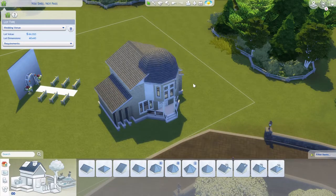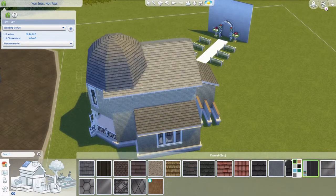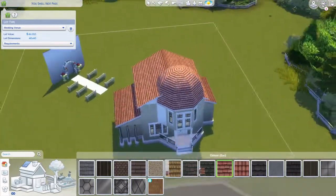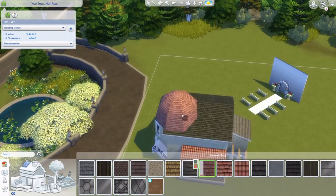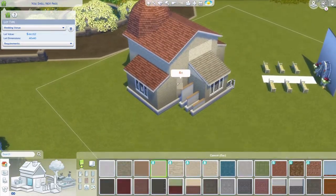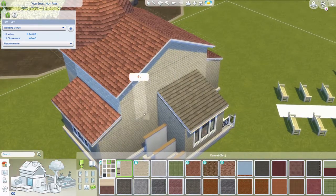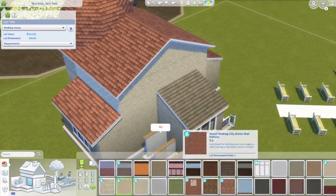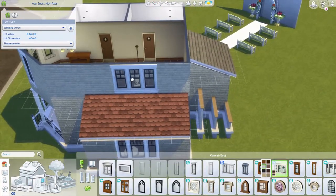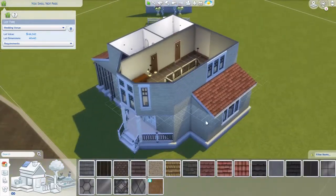I changed the tile to a Mediterranean or Italian-style — kind of a European look. I tried different bricks but I don't think I changed it. I used a smaller window on top, and I didn't put windows in the back because it didn't look nice. Just continuing with the same brick on that wall.